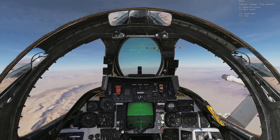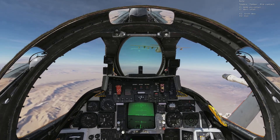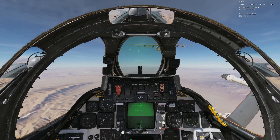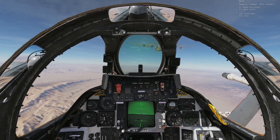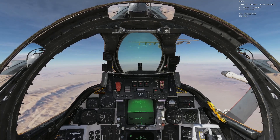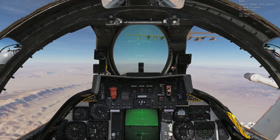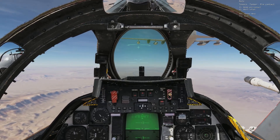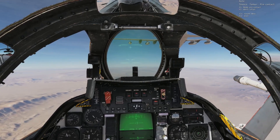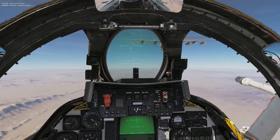You need a reference: where does the basket need to be for me to connect? That gave me some headache at the beginning when I was learning the Tomcat, but now that I know my references, refueling is quite a regular thing. As I get closer, put your zoom on default — that's the default zoom in DCS — because that's going to help you judge distance better.